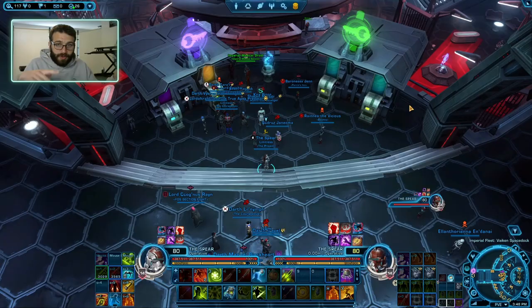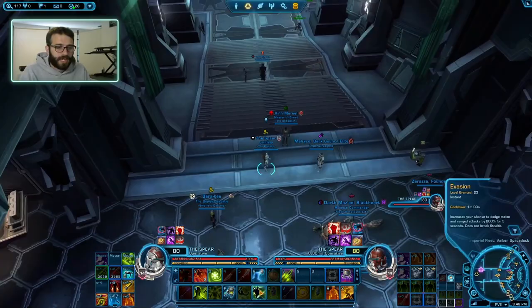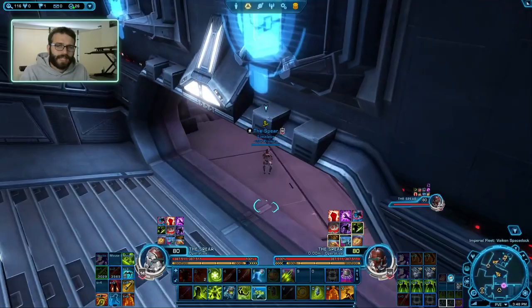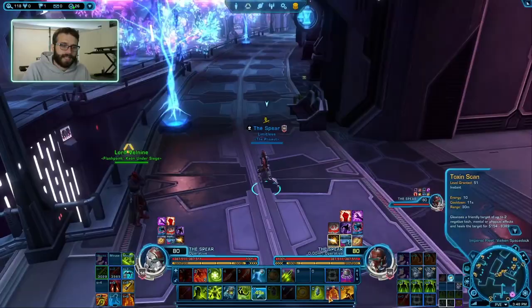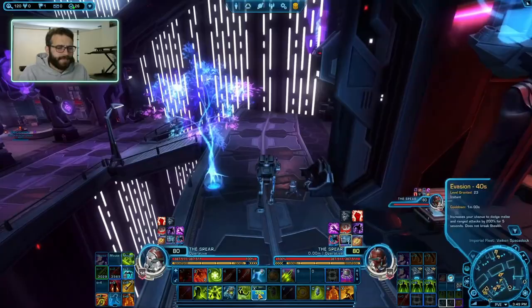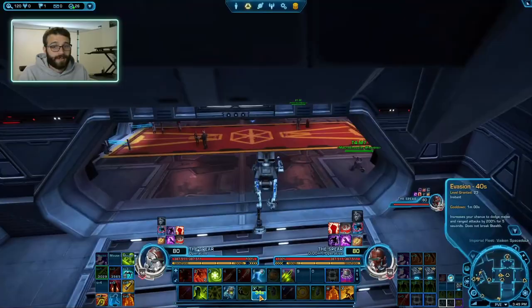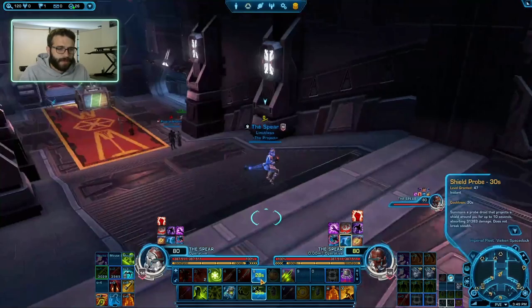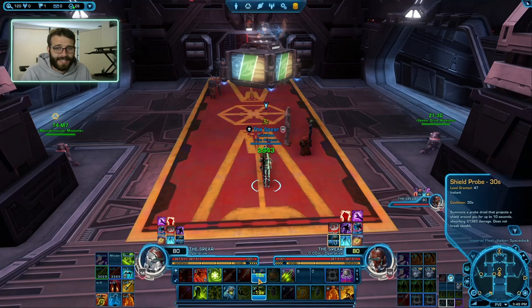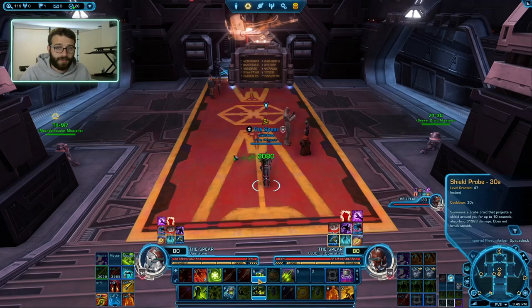Let's talk about defensives first. Defensive number one is Evasion — it gives you a 200% chance to dodge melee and ranged attacks. Anytime you're shot or stabbed, pop Evasion and it won't hit you. It also cleanses you, which is very useful. Cleanse is probably the most underused ability by healers in the game. We have Toxic Scan as our cleanse. Shield Probe absorbs about 30k damage — not amazing, but it avoids a little extra damage. Frankly, your heals are your defensive cooldowns, so if you have your heals up, you should be ready to roll.